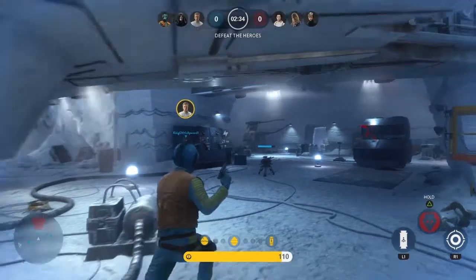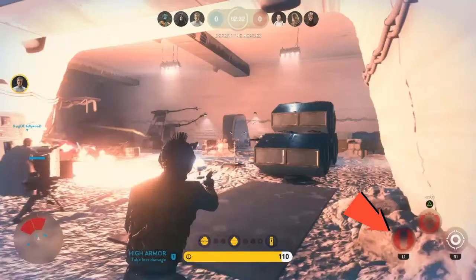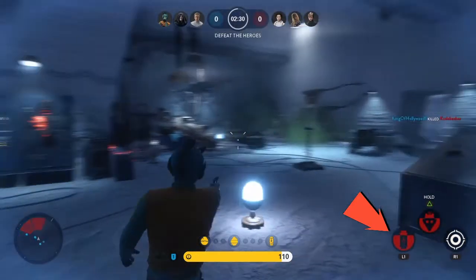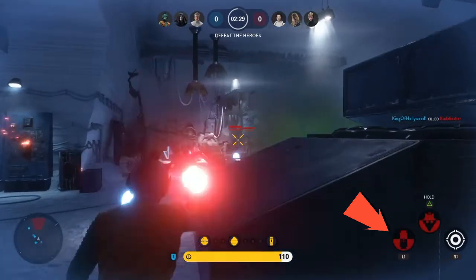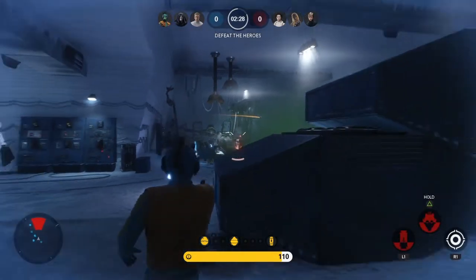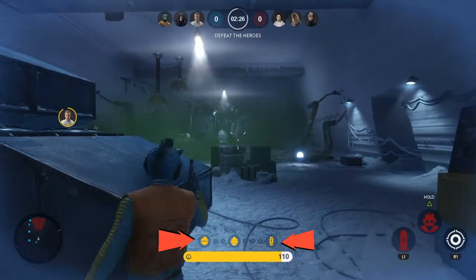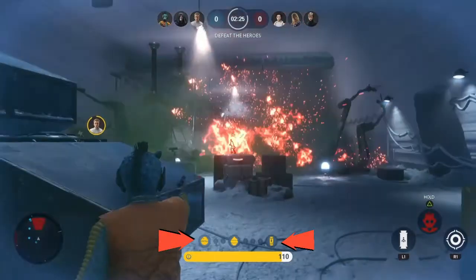The first thing we're gonna cover is the Dox's Grenade, which is L1. You throw it and it creates basically a toxic gas. Now if you look at the bottom center of your screen, those little circles are the different grenades. The more you kill people or deal damage to heroes, you'll get a different grenade instead of the Tox's Grenade — but it will go back to the Tox's Grenade after each kill.